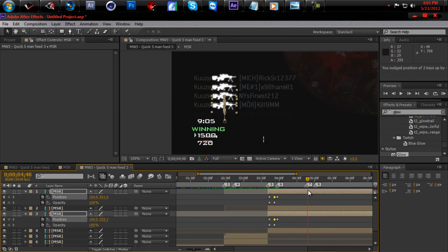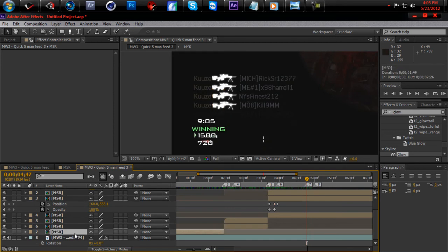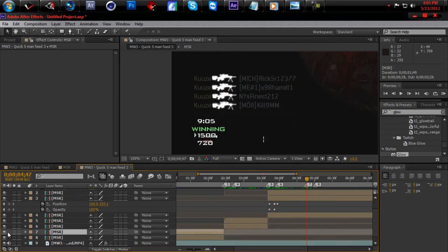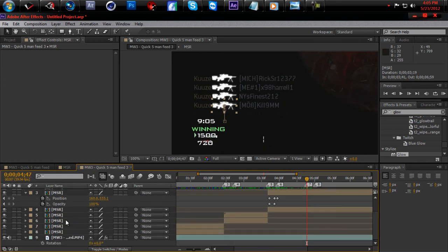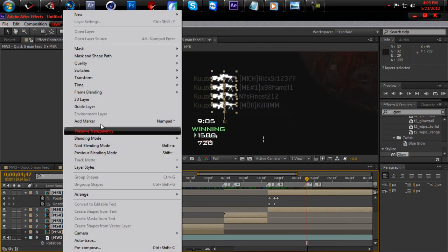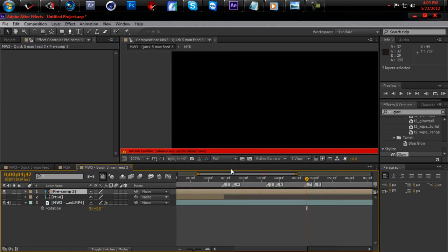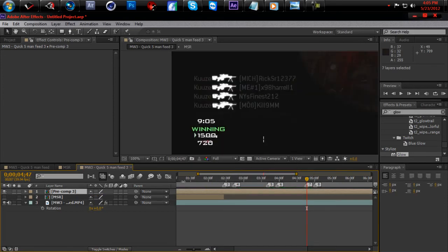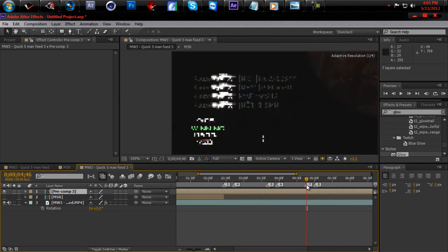Go back to the first one you made and duplicate it. Hide it for a little while, then select that layer, hold shift, and pre-compose all your layers just to make the last part easy. Now everything is already pre-composed, everything is already lined up.